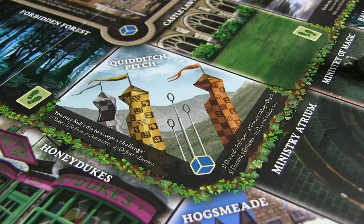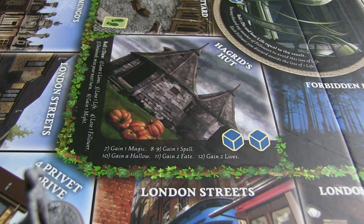In order to win the game, you're going to have to deal with Lord Voldemort. To do that, you have to have a Hallow. There are some different ways to get Hallows — one way is the Quidditch pitch, where you enter into a challenge, roll dice to determine what that challenge is, and you have to do it right away. Or maybe you were at Hagrid's hut and you rolled dice and just got a Hallow that way. There are some different ways, for sure.